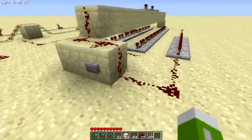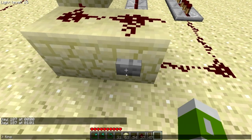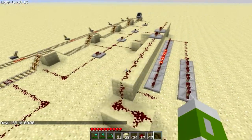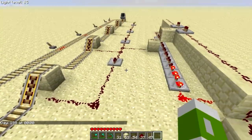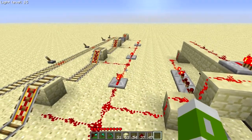Let's calibrate this and see how it works — I have to do this exactly right. So we're going to set the time to day using single player commands and I'm going to press the button just like that. That'll start it up. Now it's going to loop around through the repeaters, and once it gets to the end, it's going to trigger the minecart, and the minecart will advance by one.